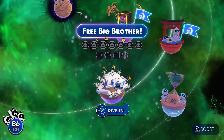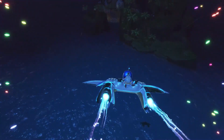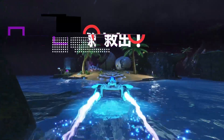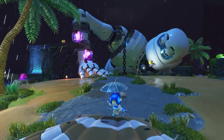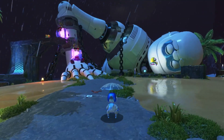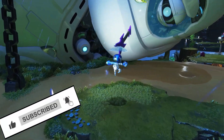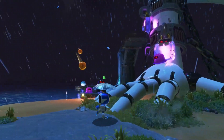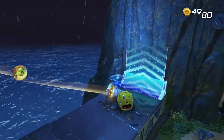Welcome back to Astro Bot! We're doing 'Free the Big Brother' for the next planet area. I'm kind of hoping we get to play as that big robot, but I doubt it. It looks like it's stuck — the big guy has chains all over him. Poor guy's got aliens in there too. We're definitely gonna help him out, get some of these enemies away from him and grab some coins.